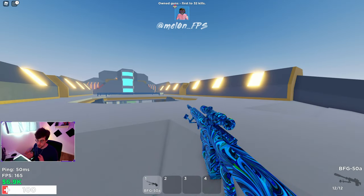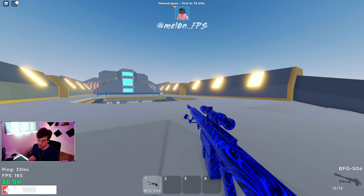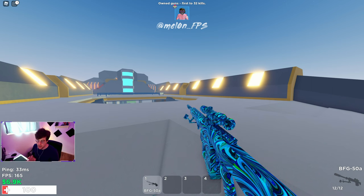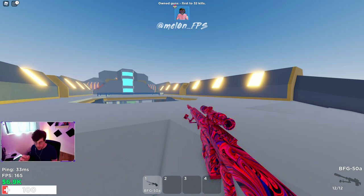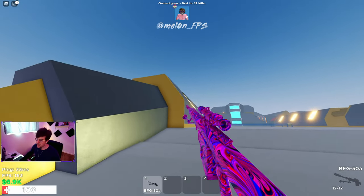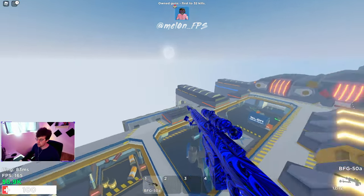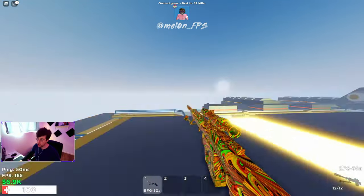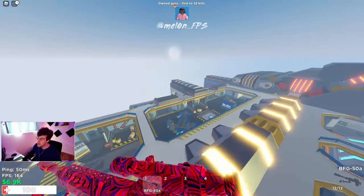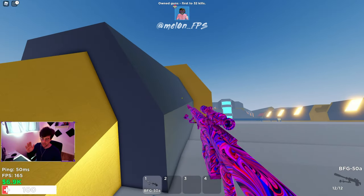I brought you all to Airship to show you the last movement tech: geodashing. I coined that term because I didn't have a better name. Geodashing is pretty straightforward but can be a little inconsistent depending on the surface. As the name implies, it involves geometry — you're looking for any structure with a horizontal slant on it. Airship is the easiest map to do this on. What you want to do is run and air dash into the slanted surface, and see how it shoots you up into the sky. That's the geo dash.